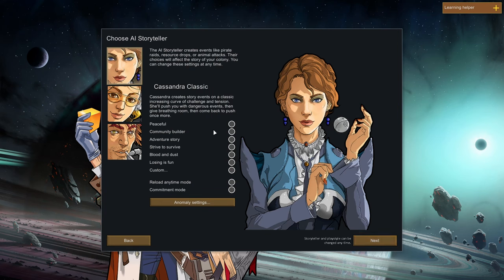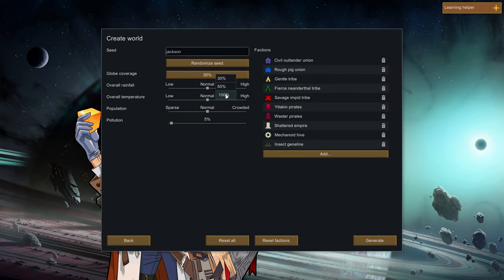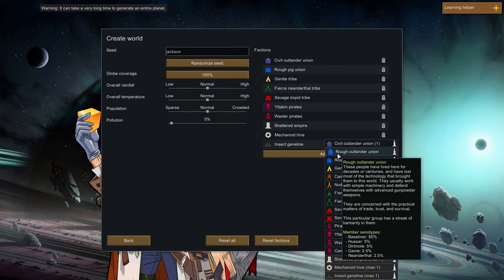We're going to choose Normal Mode, Reload Anytime, and Cassandra Classic. I'm still pretty new to this game, so I'm not trying to challenge myself overly, because that is going to be a sure way to get this series ended within a few episodes. I'm prone to making mistakes.